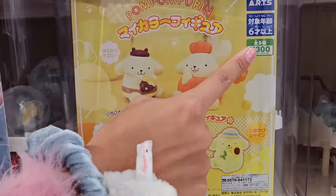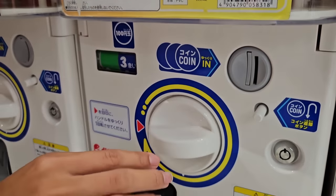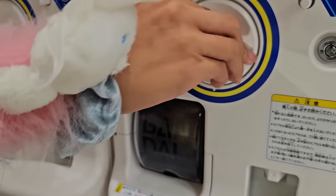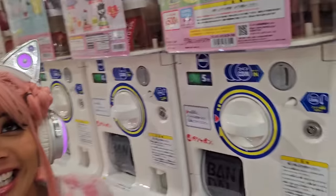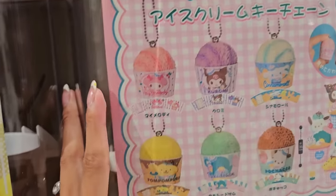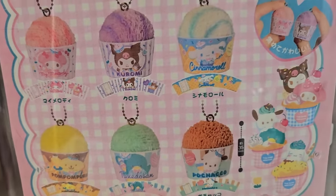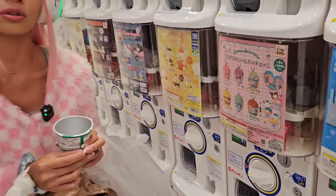This one is 300 yen. These ones are keychains of just Kuromi — Kuromi eating ice cream, Kuromi holding a strawberry, Kuromi in a tea cup, and Kuromi in a pretty dress. This one is 300 yen. Oh, this one's all Cinnamorolls — they look like pin badges. I'll be happy with any of these. Maybe this one because it matches my mouse pad at home. This one's 300 yen.